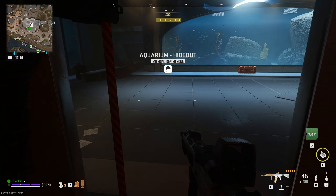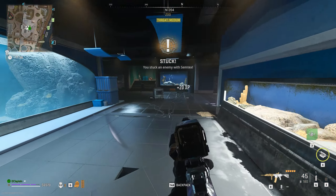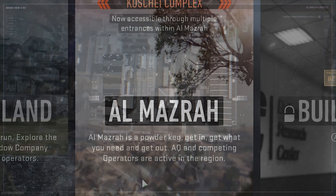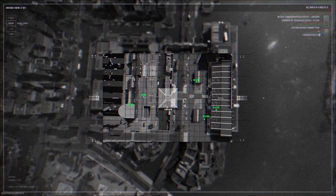With DMZ Season 4 here, it's gotten a little bit harder to loot. Today I'm going to show you the best places to loot on Ashika Island, Vondel, and Al-Mazra, all without a key if you're looking to regain your character. Let's hop right into it.